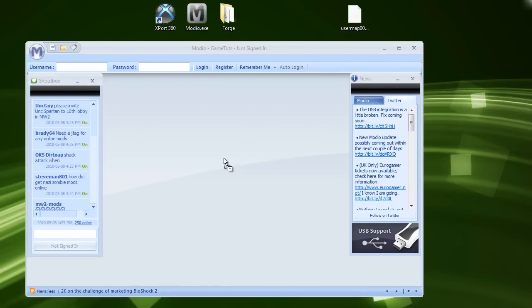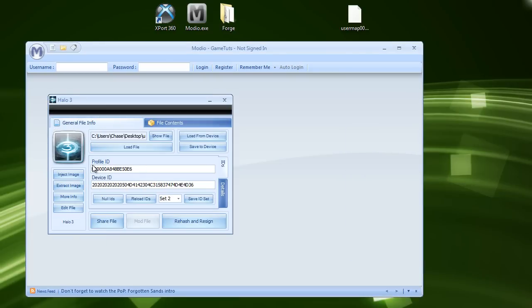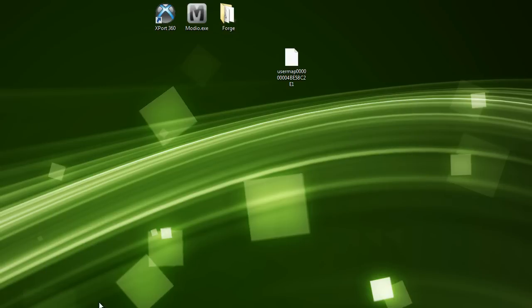Now let's open Mario and drag and drop our user map into it. As you can see, it'll show Halo 3 with your profile and device IDs. This is important: you do not need these, because Bungie will be able to track you through your profile and device IDs and ban you. So make sure these are blanked out — change the E to a 0 so everything is all zeros. Click Rehash and Resign. It's very important that you do this so you don't end up getting banned. Then close out, and we have successfully modded this map.